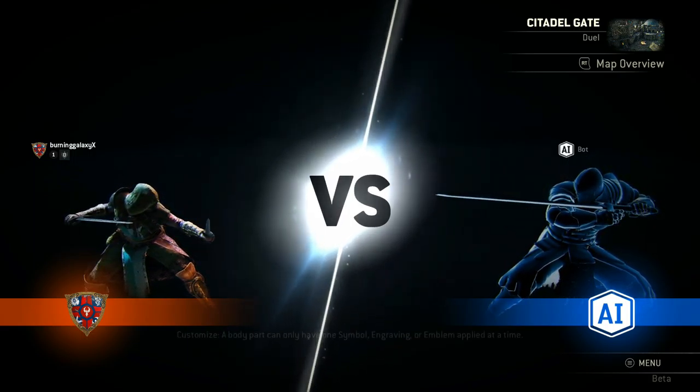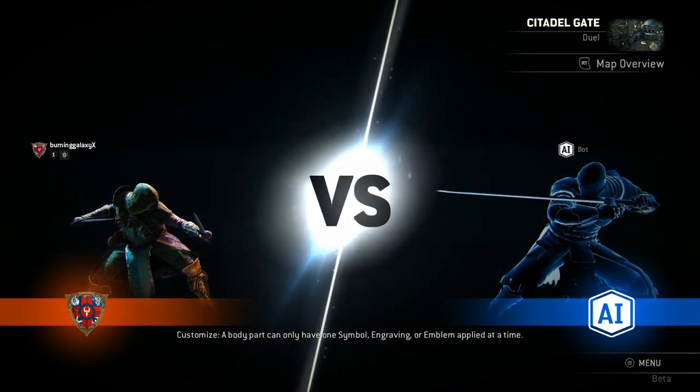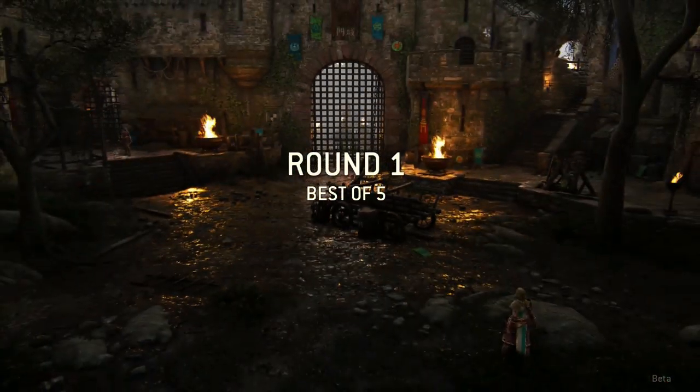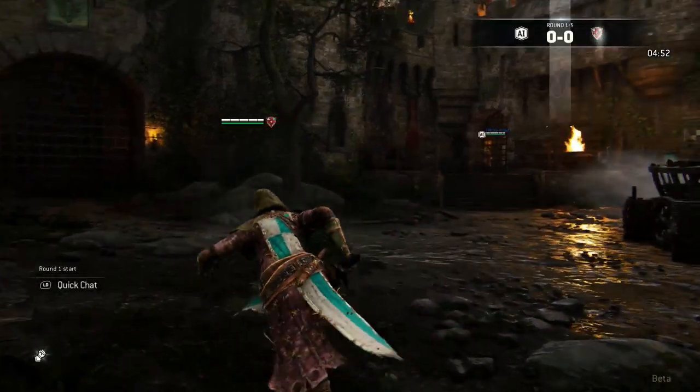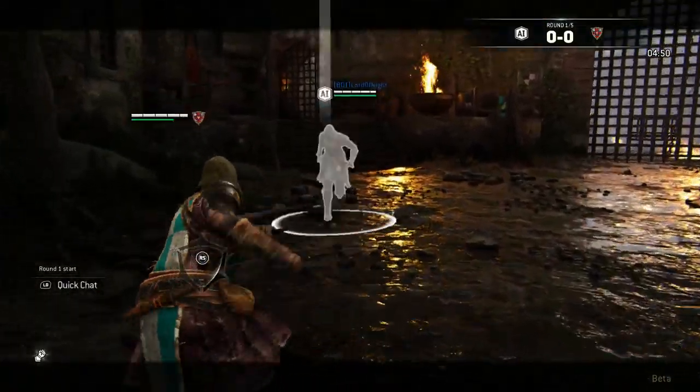Okay, here we are. We're going to play as the Peacekeeper. This is a fast-hitting opponent — it doesn't have a lot of health, but it does have a lot of stamina and a good dodge. As I said, really, really fast.